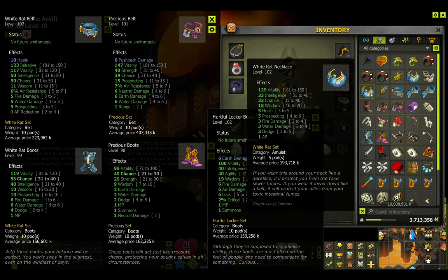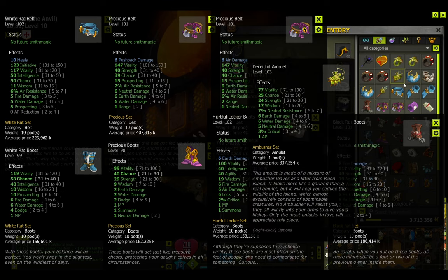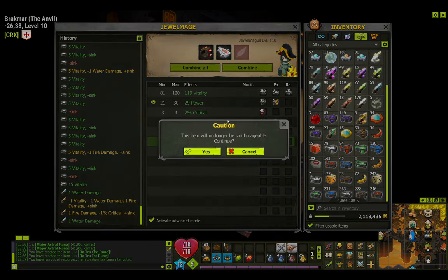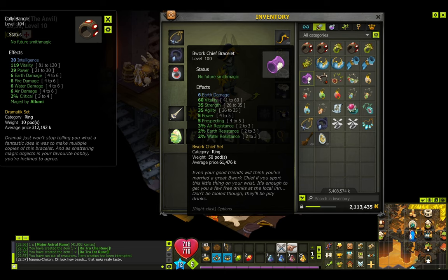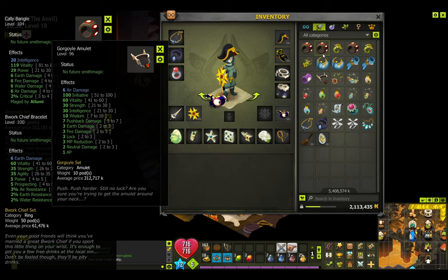I did the same on the Foggernaut's boots after this video. For the Hypermage's boots I used a transcendence rune of damage. Here is the belt of the Foggernaut and these are the boots and belt of the Sram. I have no words — I just love this. Now I was going through the process of maging rings and amulets, wanting to give intelligence to one ring because it already provides damage. This ring and amulet are for the Sram, all maged to damage except for the ring that already had damage on it.